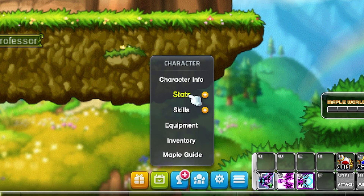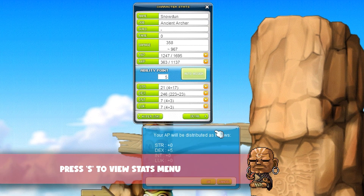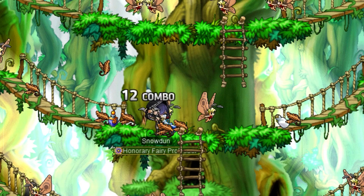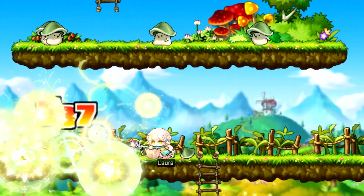First off, let's look at your character stats. The auto-assign button helps you decide where your stats are best allocated. Generally, warriors will want strength, bowmen and pirates want dexterity, thieves want luck, and magicians want intelligence.